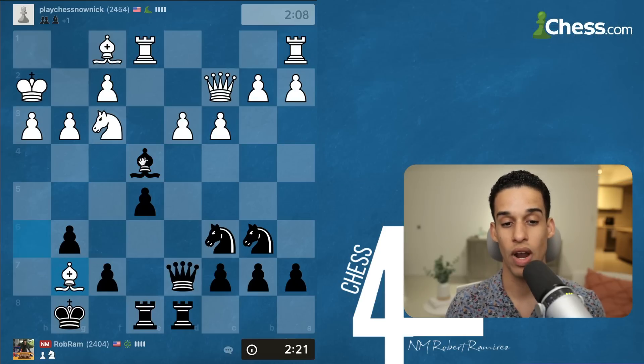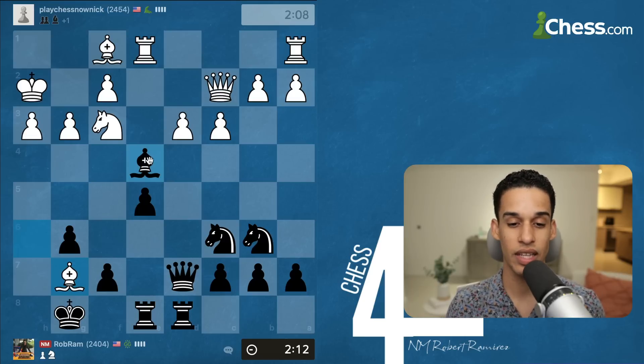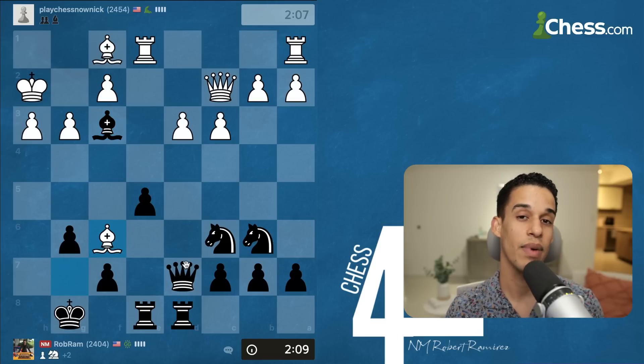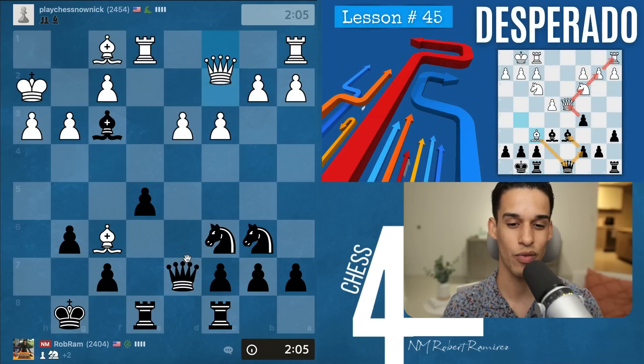Now I just take on f3, or I could take the bishop on g7. We've got to calculate: if I take on g7 they take on e4 — I don't win anything. But this way I ended up a whole piece. Nothing too crazy — a simple desperado tactic that we have already talked about.